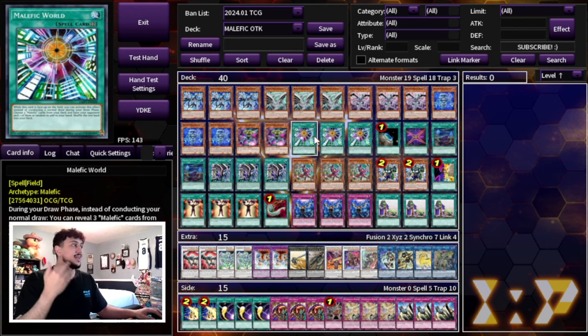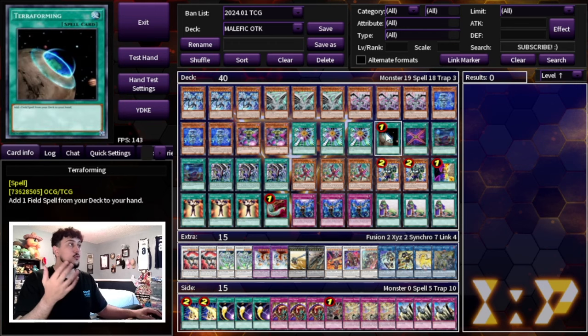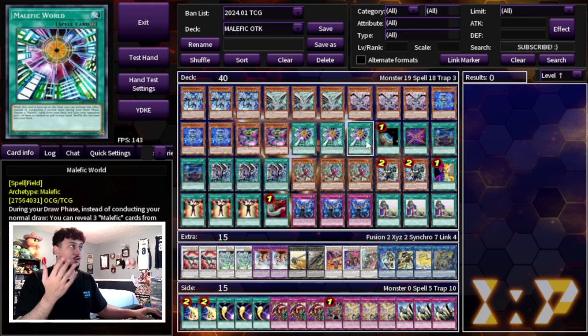Of course we're playing three Malefic World. This deck lives and dies by the field spell, so you have to play three and get to it as fast as possible. It also helps you get Malefic cards in hand — if you open a bunch of board breakers and don't open a Malefic name, it helps you get to one instead of your draw phase. We're also playing Terraforming to get into Malefic World.